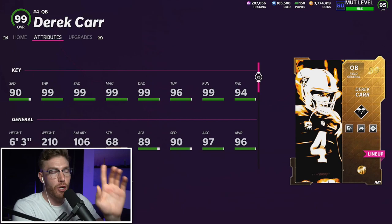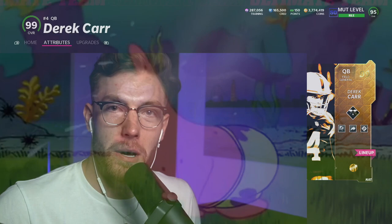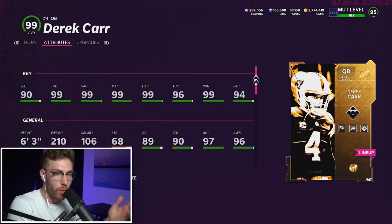Today we have Golden Ticket Derrick Carr, 99 overall quarterback card. It took me a few days to afford these golden tickets. I'm also going to bring you Joe Mixon and Ed Tutal Jones over the next two days. This is a top two quarterback in the entire game — 90 speed, 99 throw power, 99 all accuracies, 96 throw under pressure, 99 throw on the run. He has generic three release, in my opinion the best release in the whole game.